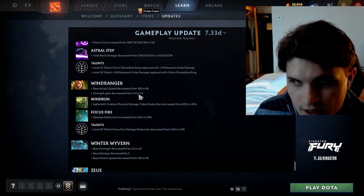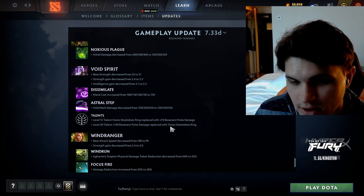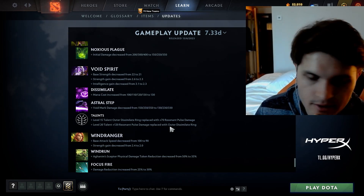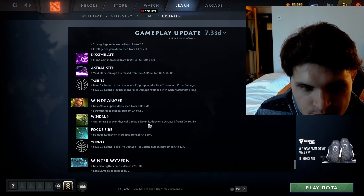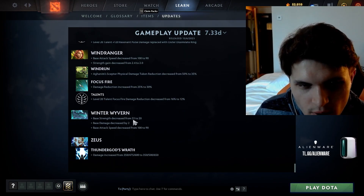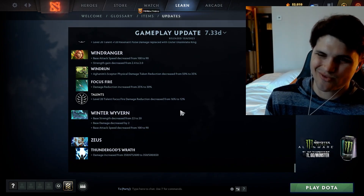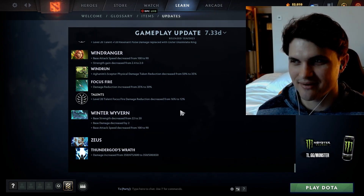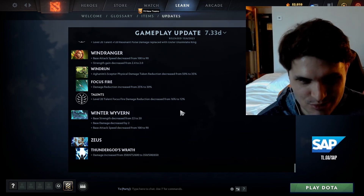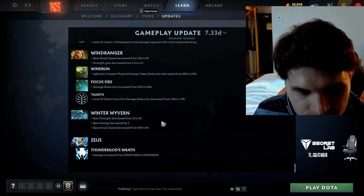Wind Ranger: base attack speed decreased by 10, strength gain nerfed by 0.4. Also, the outer Dissimilar ring is now on level 20 instead of 15 — that's significant since people utilized that a lot for survivability. Aghanim's Scepter physical damage reduction increased by five. Wind Ranger is pretty meh. Winter Wyvern gets base strength, base damage, and base attack speed nerfed. They basically said 'we over-tuned universal heroes and we're going to nerf all their attack speed' — leaving them as is but losing 10 to 20 attack speed.